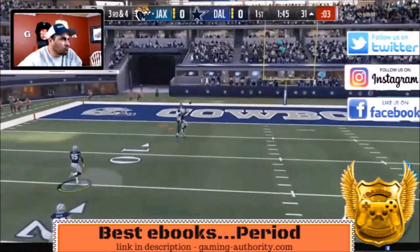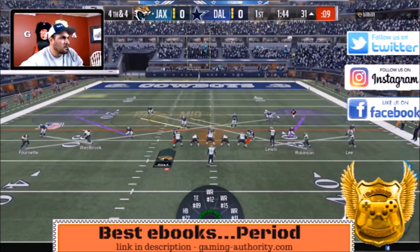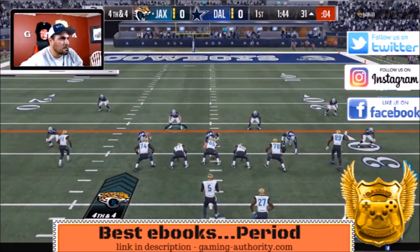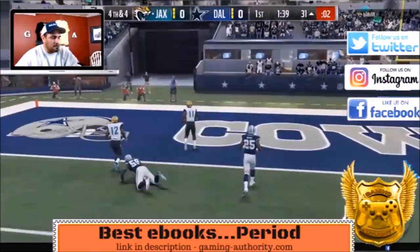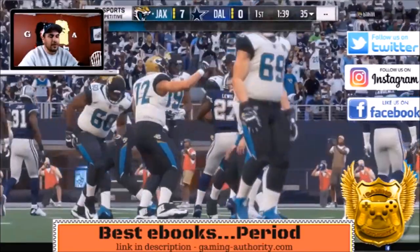He throws deep and we got somebody on that guy — we man-covered that receiver, good play. Now it's fourth and four, we just need one stop. We had the two purples in case he does the out route, and we saw that slot receiver going — we knew he was going to throw there but didn't get there in time. That was my bad.